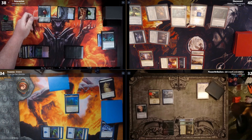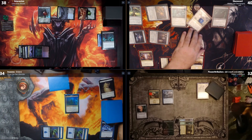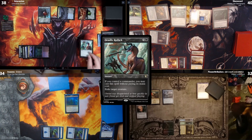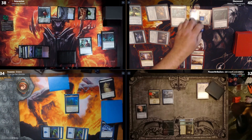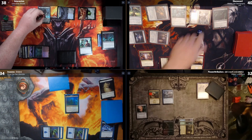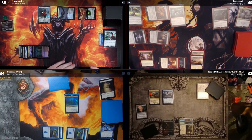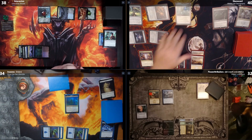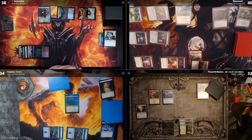John, you only have two Wraiths — they're 3/3s with menace but no flying. For parity's sake I'm going to swing Brina at you. In response, I Deadly Rollick Brina. I still get the counters and draw from the declare attackers trigger, so I'll draw a card and get another Wraith token. Brina goes to the command zone. On my second main phase I tap for Cunning Rhetoric — whenever an opponent attacks me or a planeswalker I control, I exile the top card of that player's library, and I can play it for as long as it remains exiled, using any color mana.